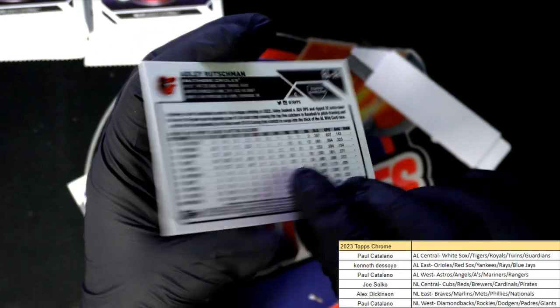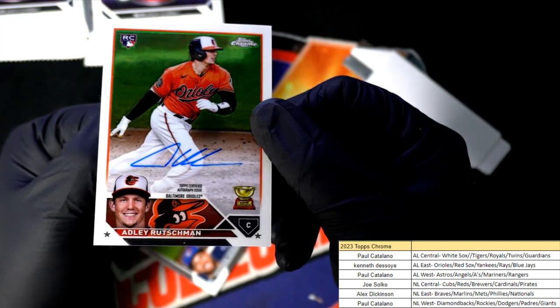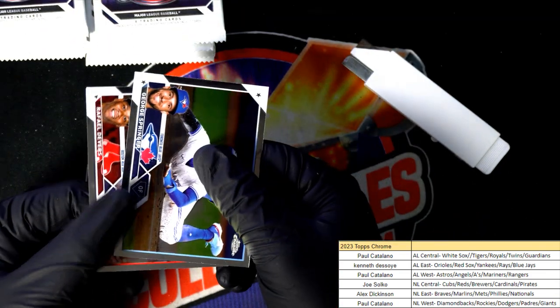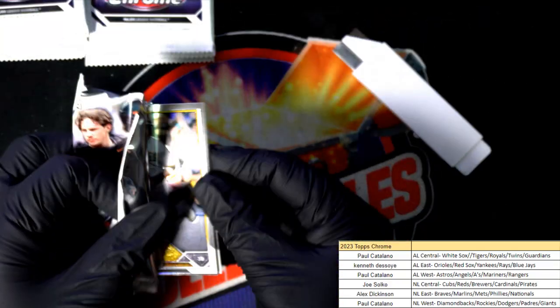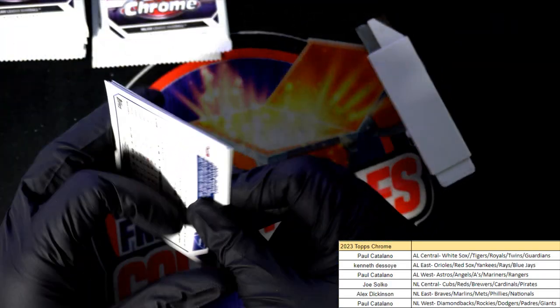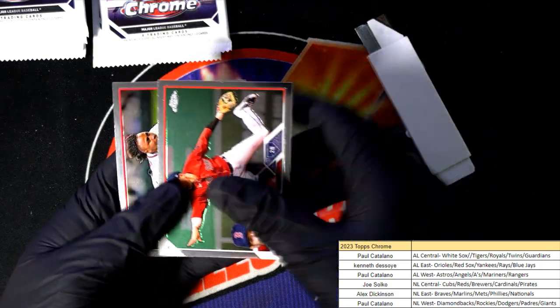This is coming out to Kenny D who has the American League East. Got the white border — that's great, what a gem, what a gem that is! Nice, 88 Tops Castillo. Man, that Rushman looks cool — that's such a good one to have. He's a great rookie to be getting an autograph out of. Look at this Trout, alright — Prism Refractor!